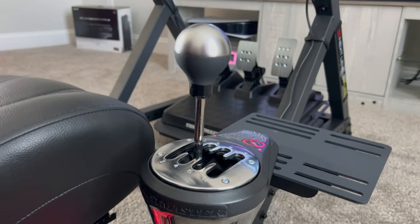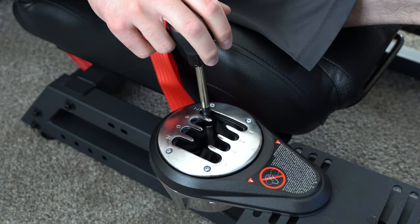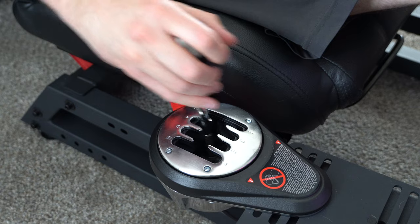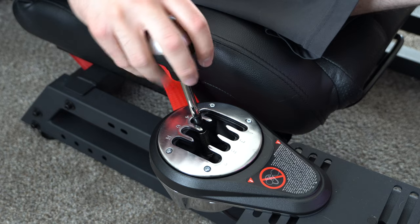The other part of the Thrustmaster collection is the shifter — it's called the TH8A add-on, and it doesn't come with the wheel and pedal. It's a separate package for $200. While it's a no-frills, pretty basic shifter, it's really what adds to the full experience and brings everything together. If you've ever driven a manual car, being able to use the shifter and control what gear you're in just makes you feel more powerful. It's so satisfying in a racing game when you can come out of a corner and downshift to second gear and fly past somebody.